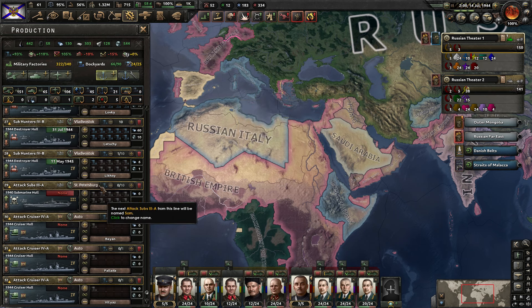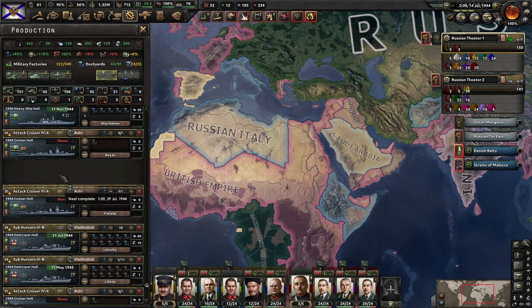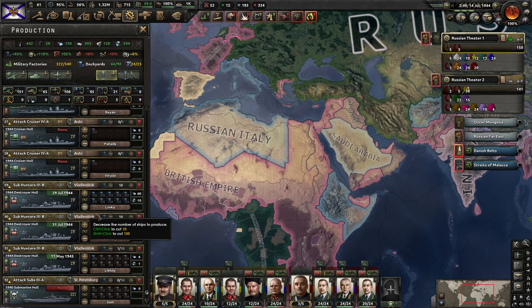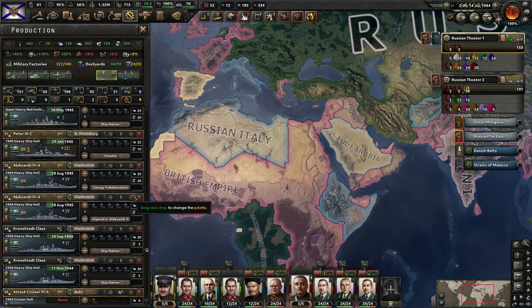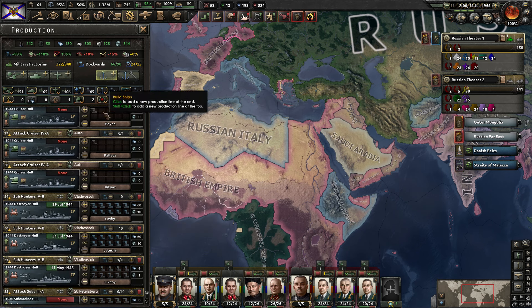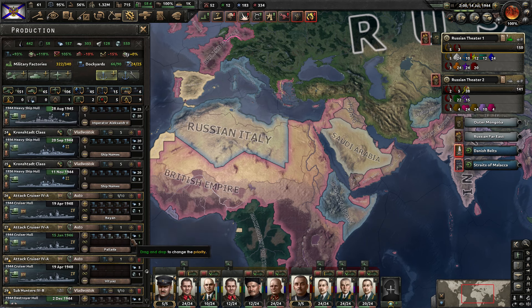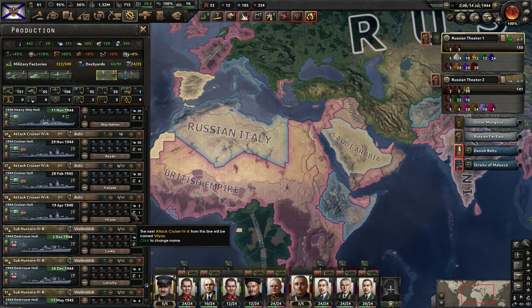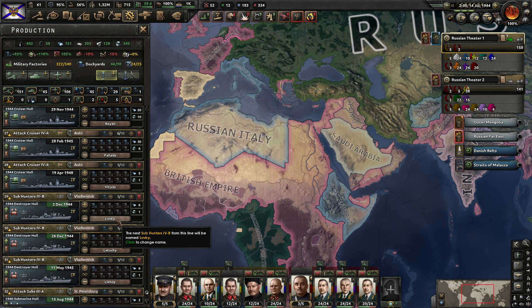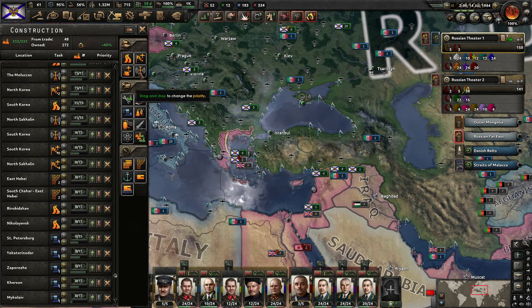Let's look at what we had going before and put the subs below these, probably above all the sub hunters as well. We need to get some dockyards assigned to them. We have all these other ships building at the moment — these large ships are taking up all our dockyards and I want to keep the dockyards assigned to those. So we're just going to be pulling from destroyers and not getting very many of these. Let's make sure we actually assign dockyards. All right, so that gets a full line here, half a line here, and just one into that one. We do need to get more dockyards built or get those other ships constructed.